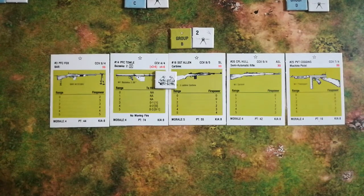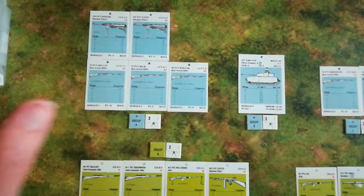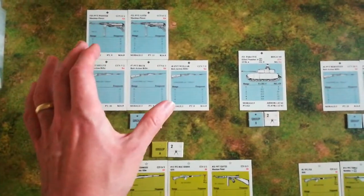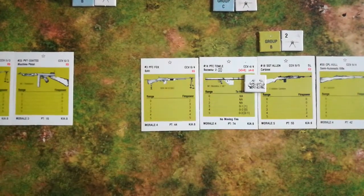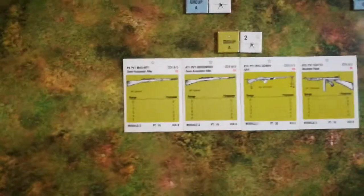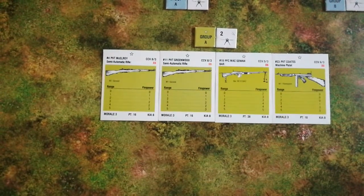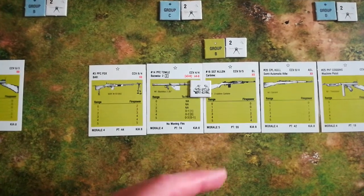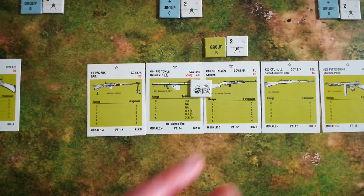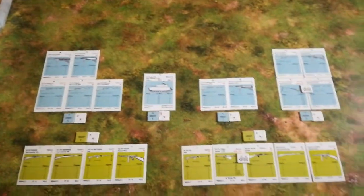Now, trying to hold this force off, we've got the US forces. Having the advantage of setting up second, the US have decided they'll only form Group A and Group B, which allows them to concentrate more easily on both the slightly more brittle German maneuver group and the tank. Group A is built around a BAR with three other fellows supporting it — two rifles and a Thompson. Over in Group B, Private Towle with his bazooka supported by Private Fox with another BAR. Sergeant Allen is giving up the use of his carbine to help Towle load, and we've got Corporal Hull and Private Coggins with his very welcome Thompson at this range.